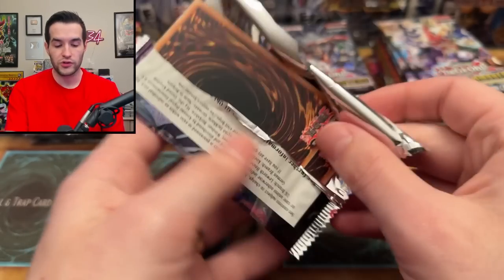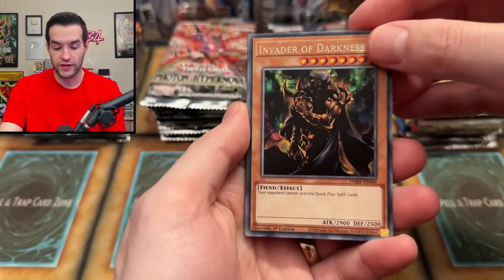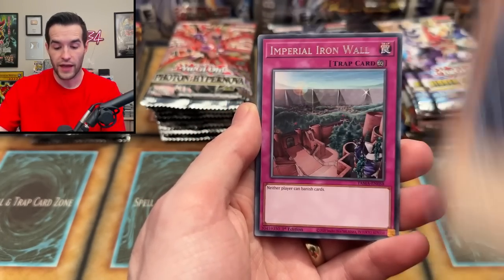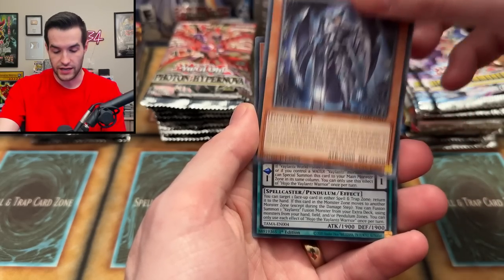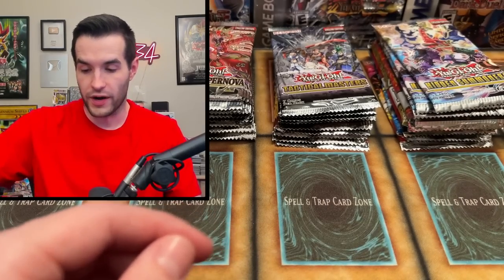Next up, a Tactical Masters pack. Will we pull some Labyrinth stuff? I'm trying to put together the Labyrinth deck — I still need some cards from this set. We want to pull Welcome Labyrinth and Ariana. We got Labyrinth Arch Fiend and a Hojo the Valence Warrior — that's a super rare. Nothing going for the collector rares there.